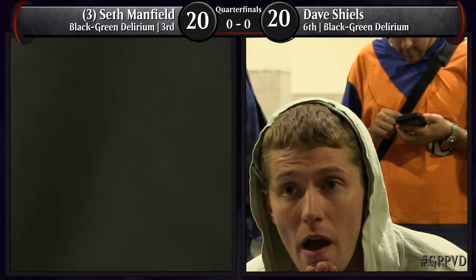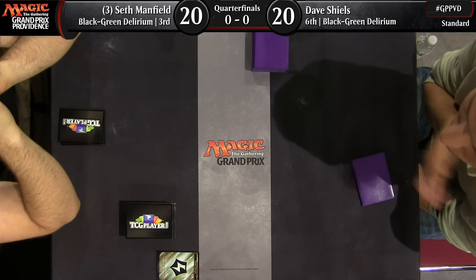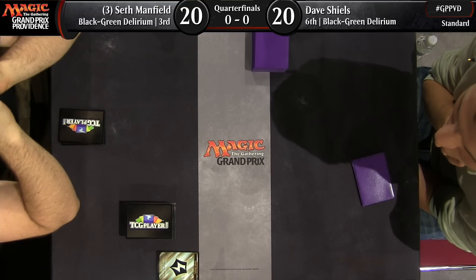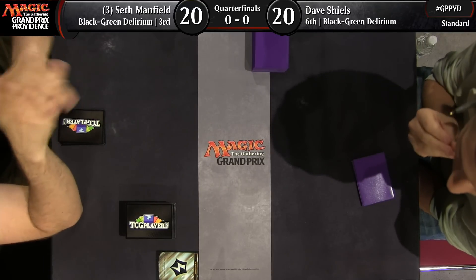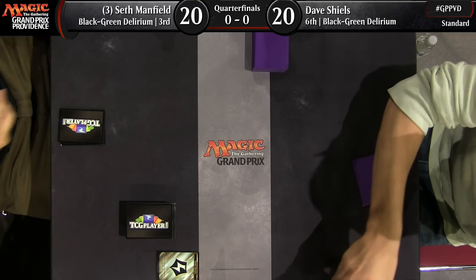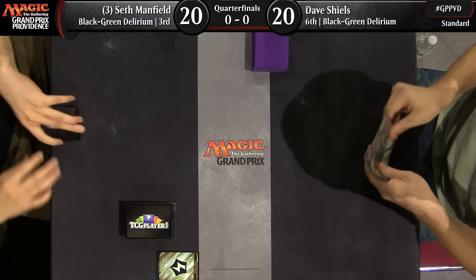Hello and welcome to coverage of Grand Prix Providence. I'm Marshall Sutcliffe in the booth with Jacob Van Loonen. We're ready to go for our quarterfinals. We've got a nice one lined up: Seth Manfield on Black-Green Delirium playing against Dave Shields, who is also playing Black-Green Delirium. In fact, half of our top eight is Black-Green Delirium. You had a chance to look over the lists as the players finalized things before beginning the match. What did you notice about the decks?